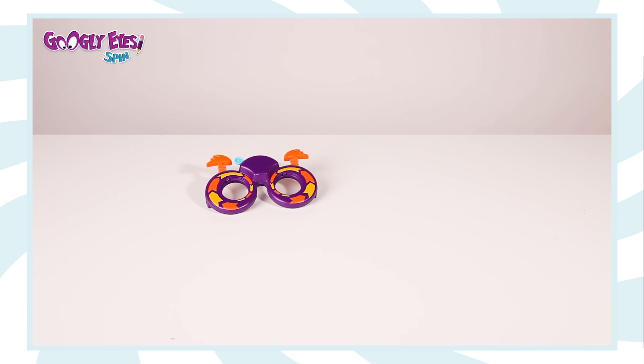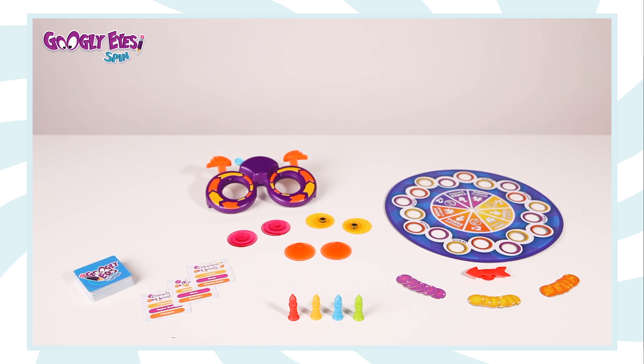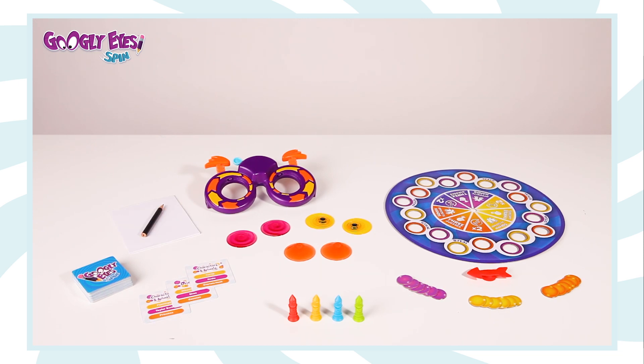You will find one pair of spinning glasses, three sets of distorting lenses, one game board with one spinner, 54 cards with 162 challenges, 18 lens tokens, four sticky pawns, one pencil and one drawing pad.